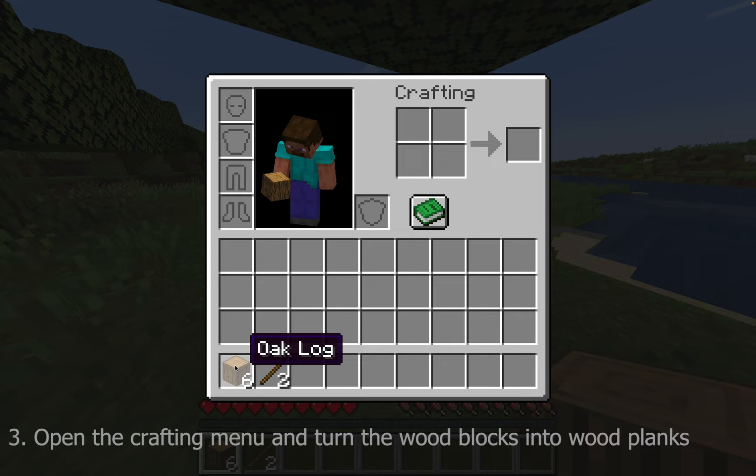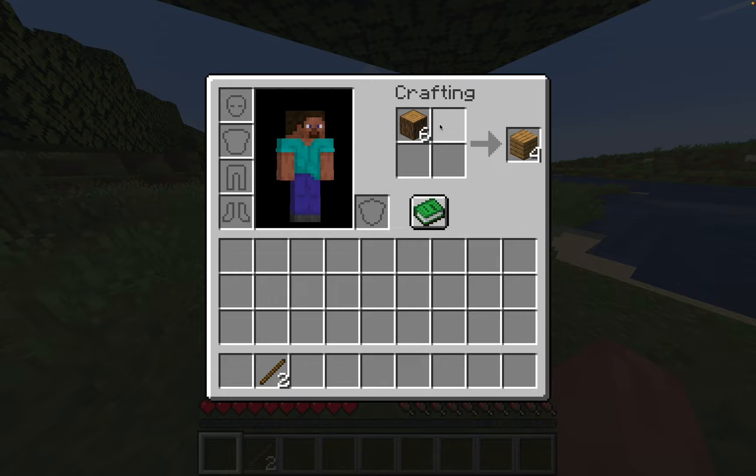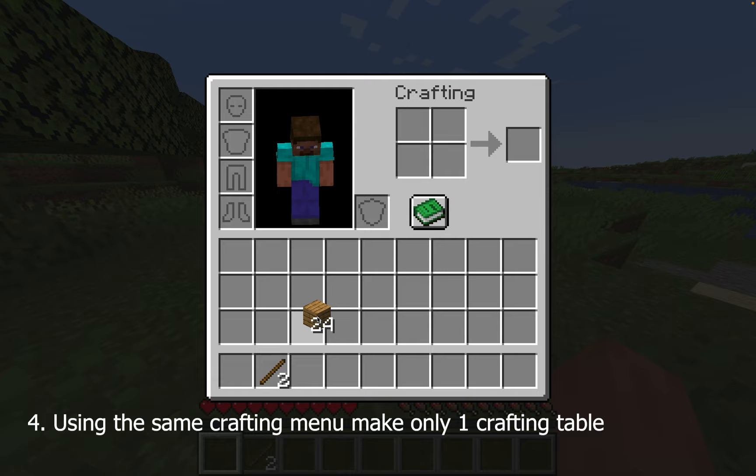Next, open up the crafting menu — on keyboard, press E. Place the wood logs in the four-by-four crafting space. Using that same crafting menu, put wooden planks in all four slots to craft what's called a crafting table.